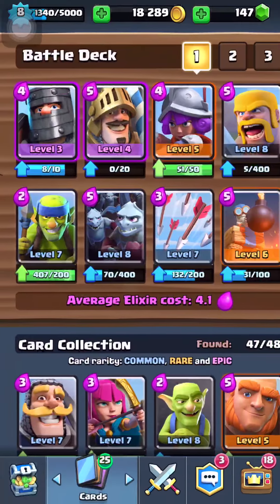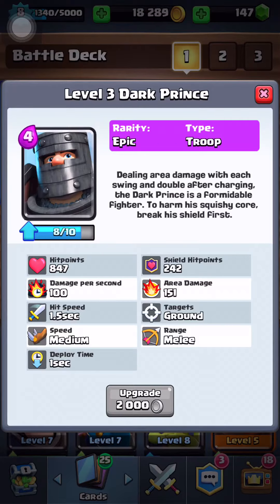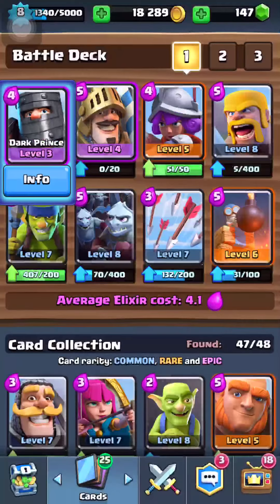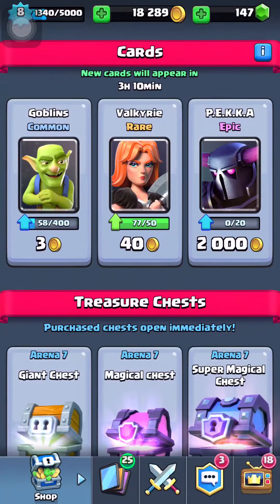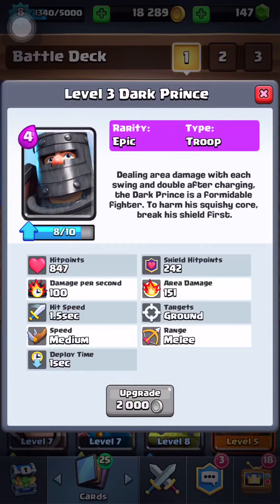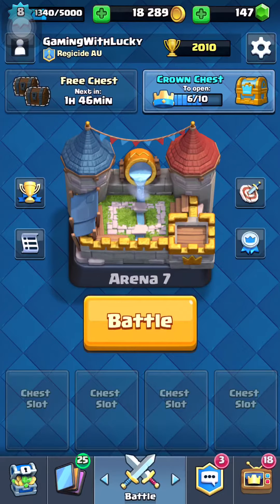Spear Goblins, Royal Giant, Arrows, Goblin Hut — come on Prince! No, that's fine guys. That was pretty epic — I did get a Prince so I'm pretty hyped about that. I'm gonna save my gold just in case I get another Prince from somewhere, since I just need like two more. I'll leave it like this.